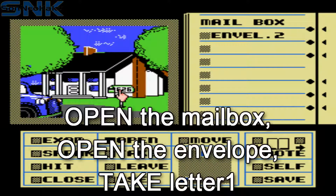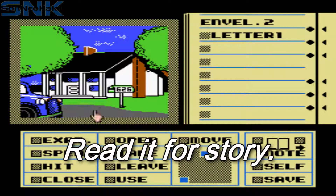Open the mailbox, open envelope two inside and take letter one inside of it. Read it if you wish.